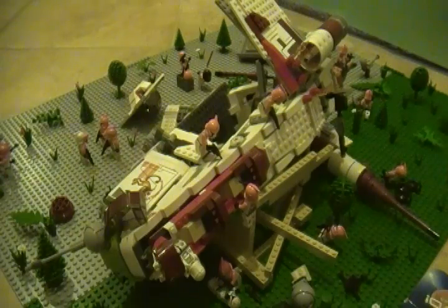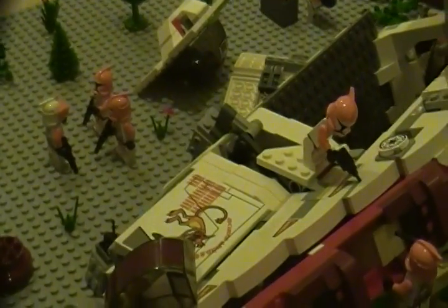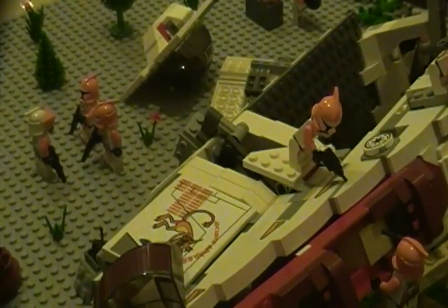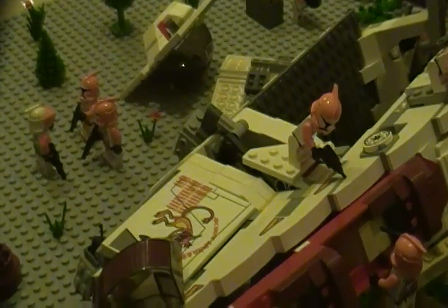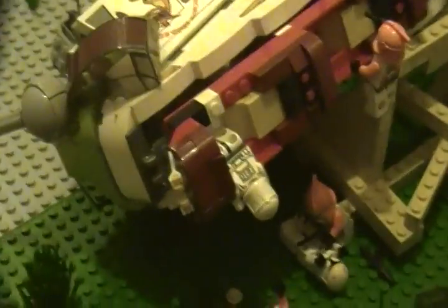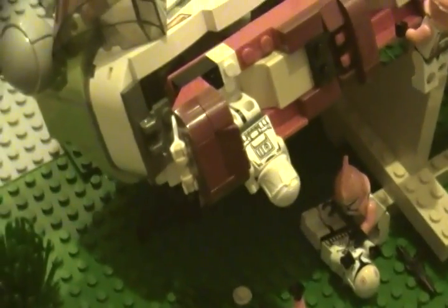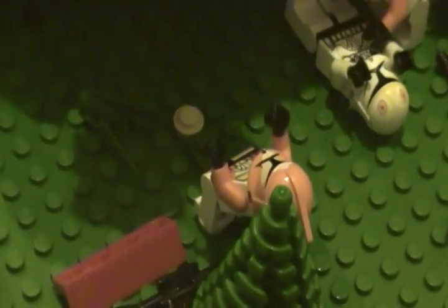He is right over there, talking to some Bomb Squad Troopers. On this side of the MOC, we have the gunship. This pilot is still partially in the cockpit, probably about to fall off, and that's why this guy is standing here to catch him.